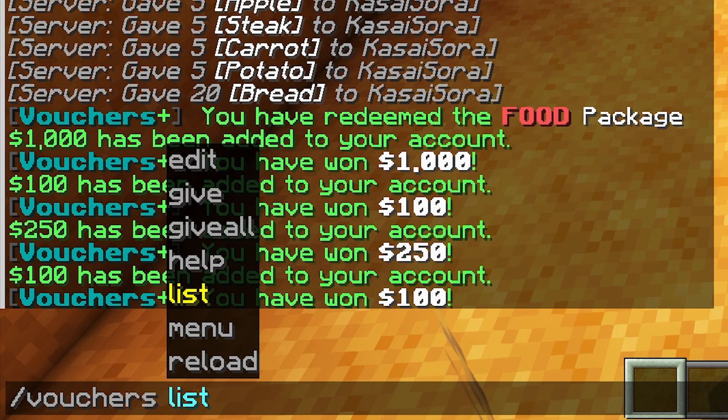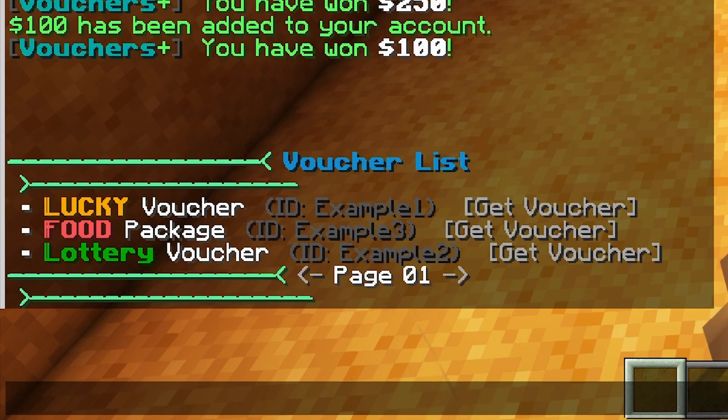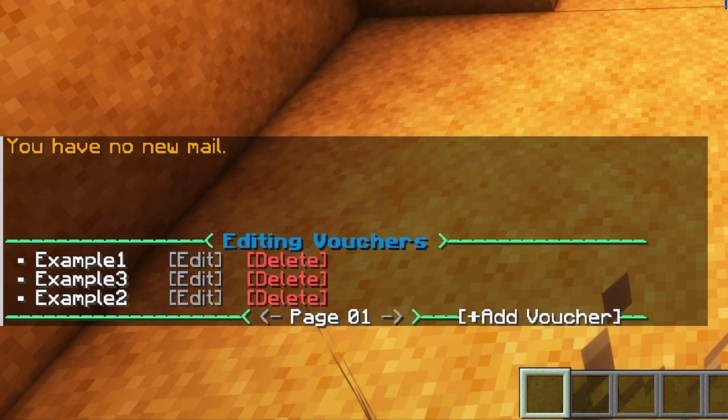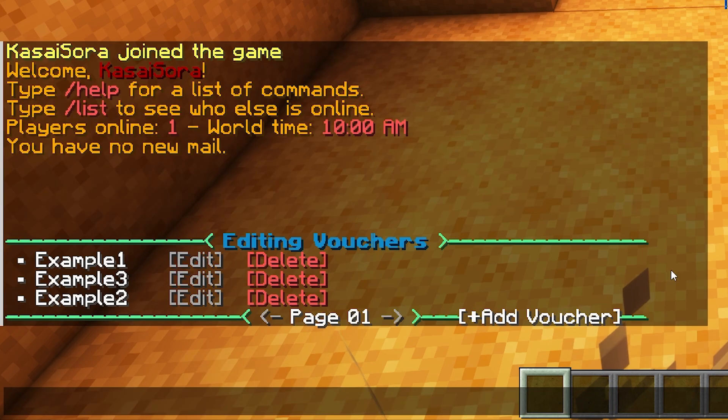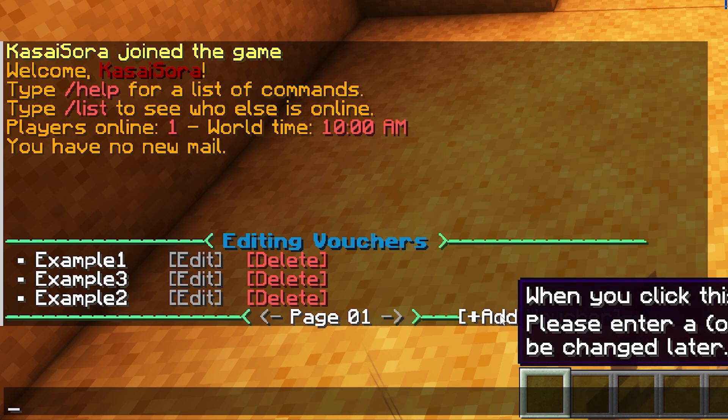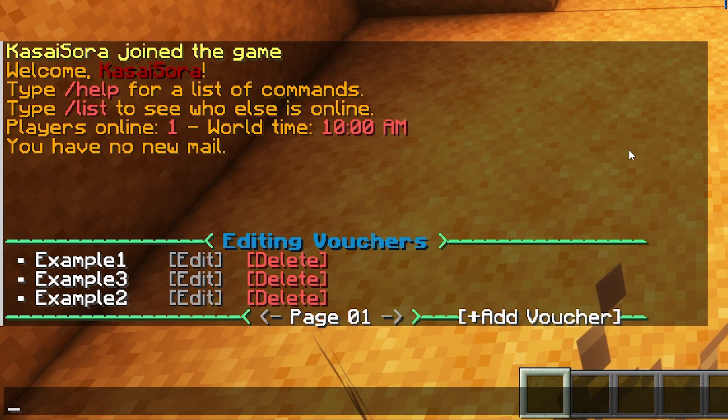Using the command /vouchers list, we can get a list of all currently available vouchers: the lucky one, the food one, and the lottery one. When we type /vouchers edit, we will actually be able to create a voucher of our own. Here we have the three example vouchers and a button to add one for yourself.